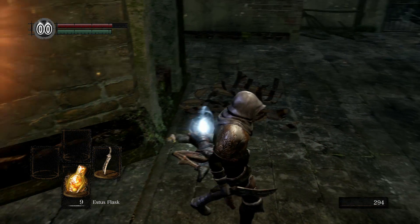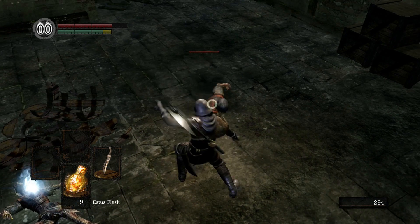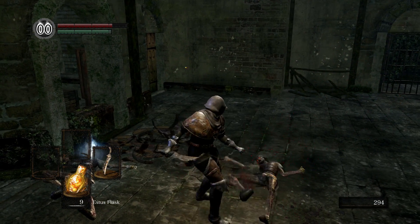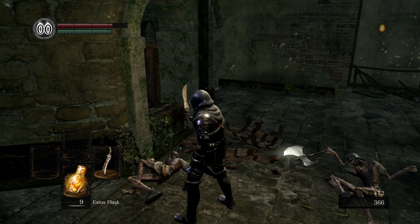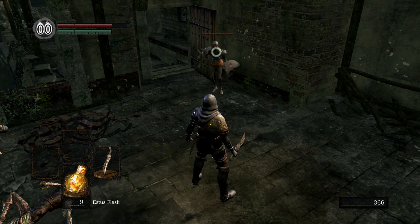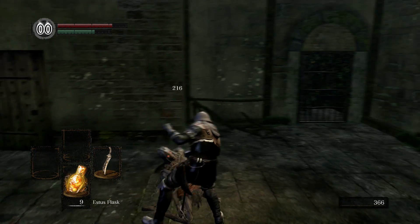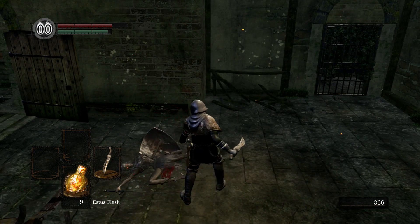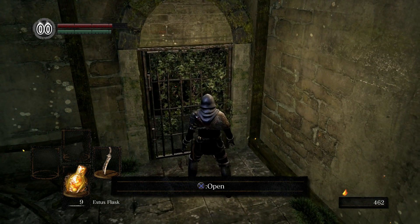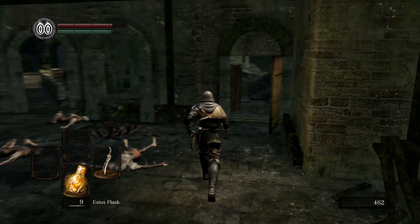Let's pop an Estus, got banged up a little bit. Pull this guy — make sure you don't run forward too much because there is a guy on the left side right there beyond that door, so be careful. Got another battle axe. This door is locked for now; later on we can open it from the other side.